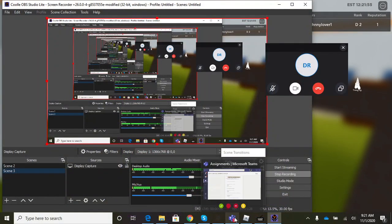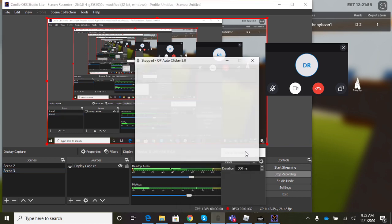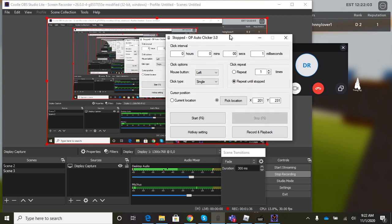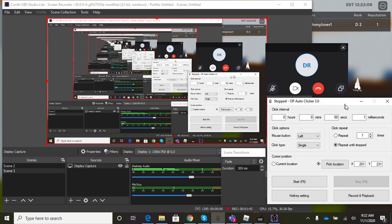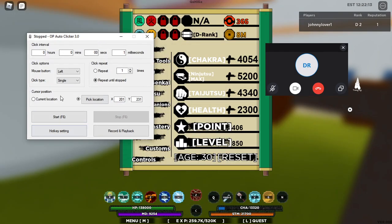I just switch it over real quick. It's called OP Auto-Clicker 3. Let's do a look at the Auto-Clicker 3.